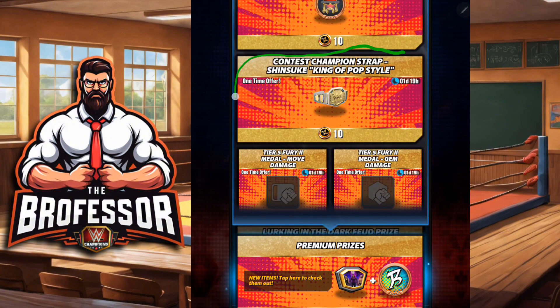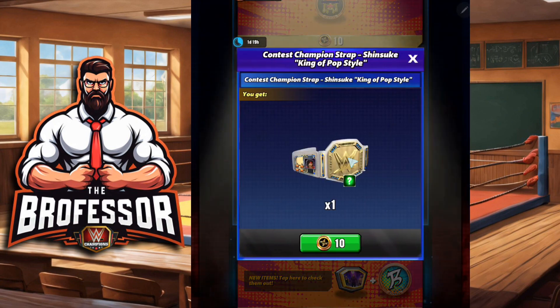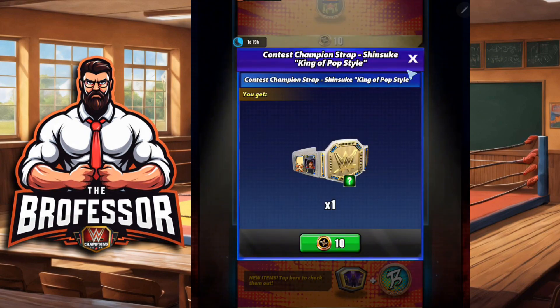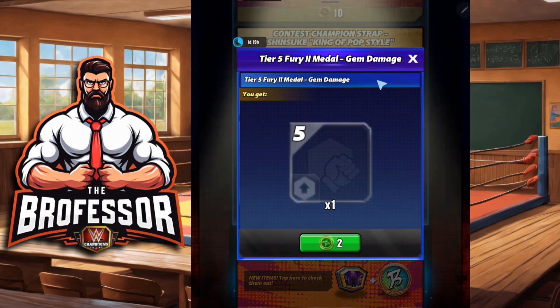The bottom of the list for me is this strap. Of course, if you got Shinsuke Nakamura but did not get his strap somewhere else in this contest or milestones, this one isn't that bad. With only three different gem damage possibilities, your odds of getting a 40 gem damage strap are high — so if you don't have an ultimate strap for him, that's something you can look towards.